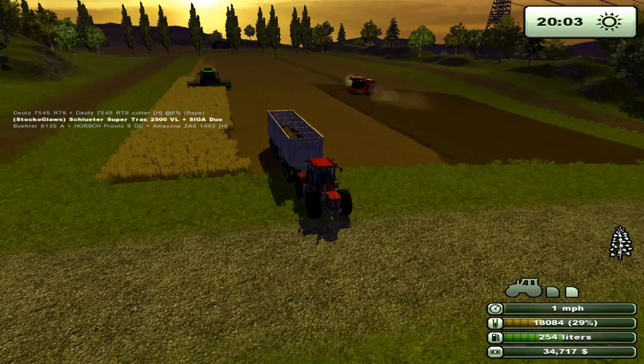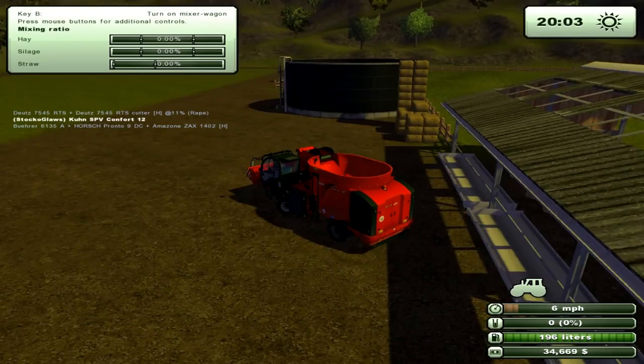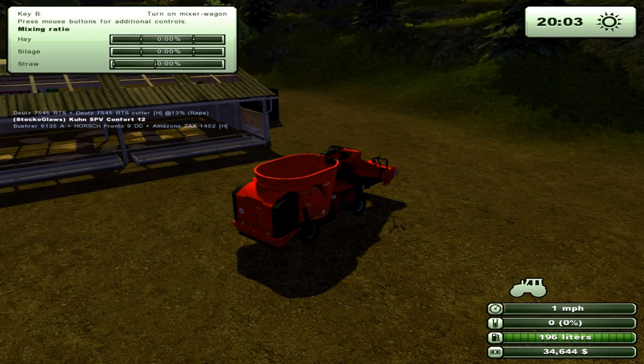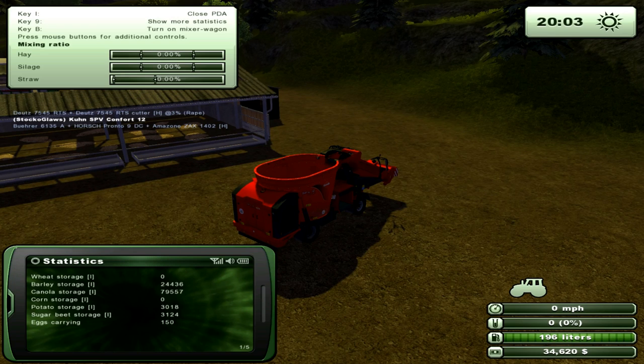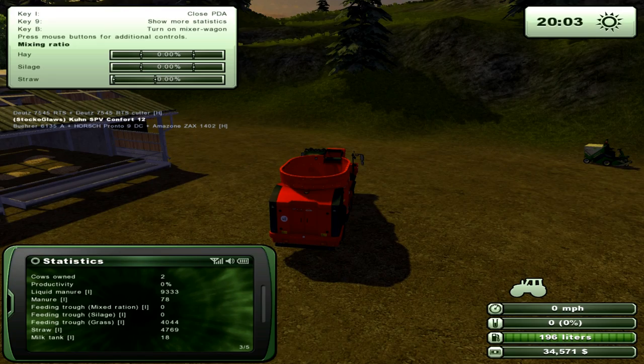Fantastic. Right now for this thing - we need silage. Only silage in our K-trough - whatever it's called. Statistics - we're starting to produce manure. So we've got the feed-in trough - we need silage, and then mix ration. So we'll do the silage first. Basically all we need to do is just suck up the silage with this thing, and then turn on the mixer.